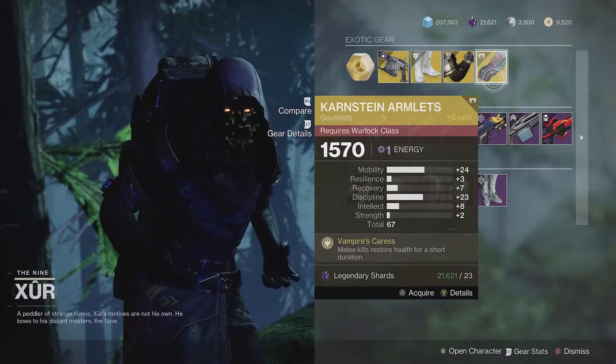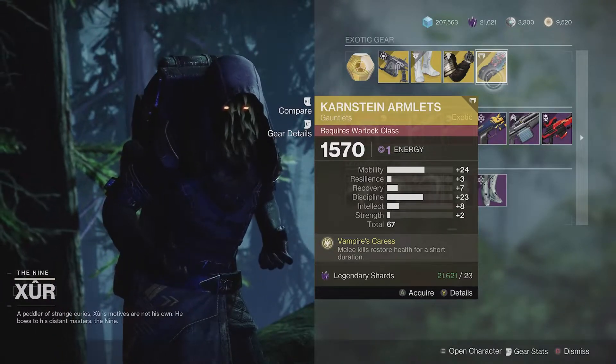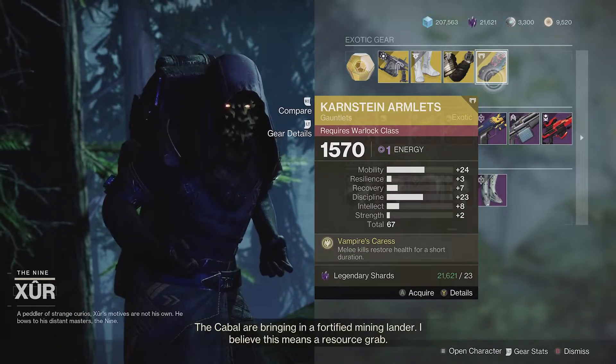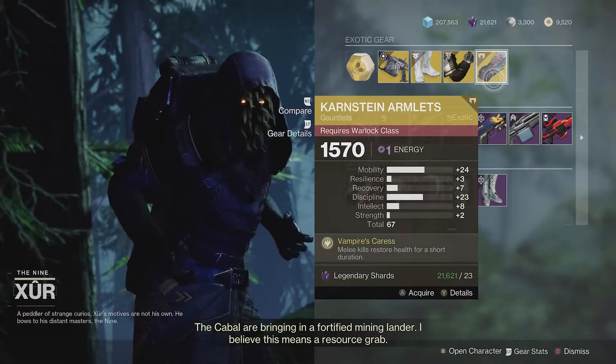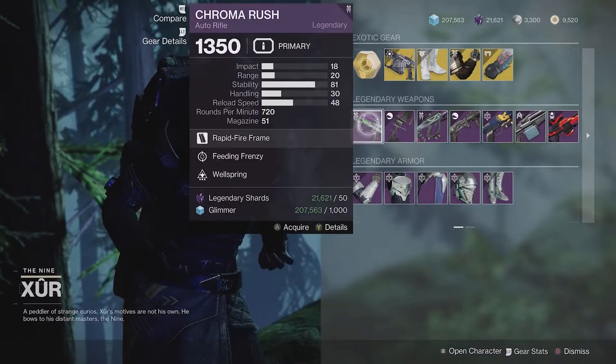I will say this is a melee focused exotic, so the fact that strength is its lowest stat is a little unfortunate unless you can make up that stat somewhere else on your build. Anyway, those are the exotics. Let's move on to legendaries.